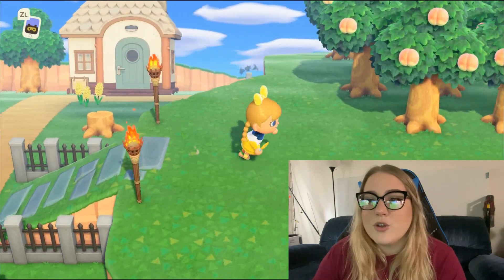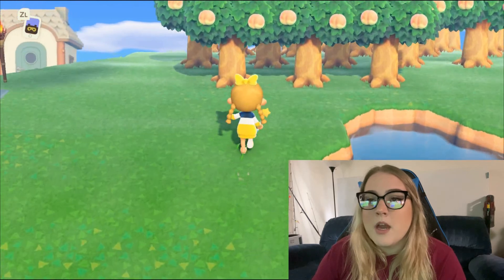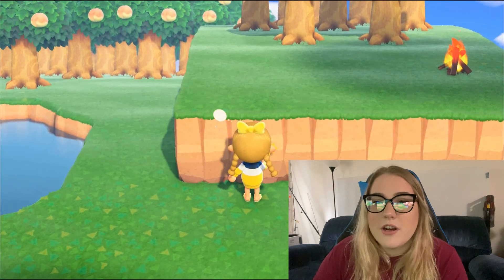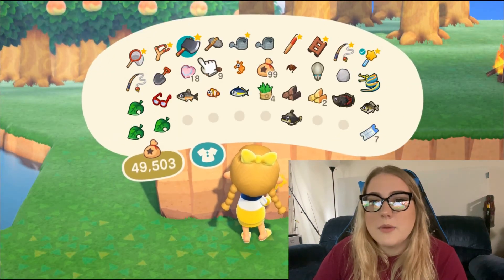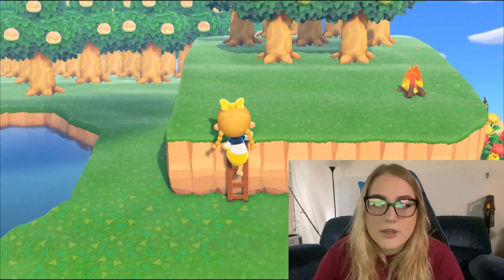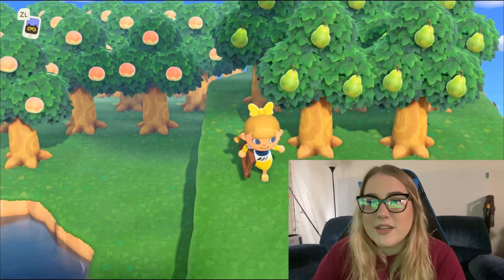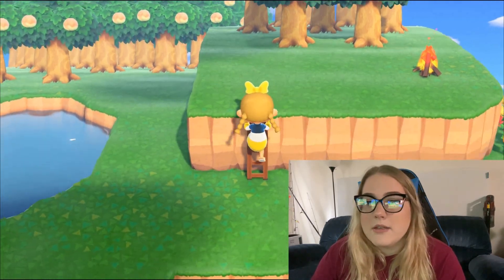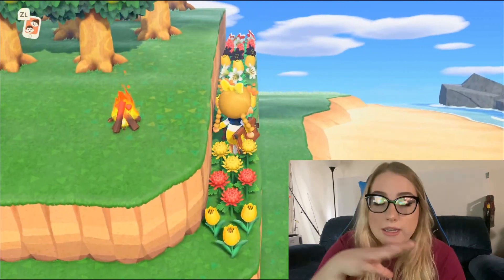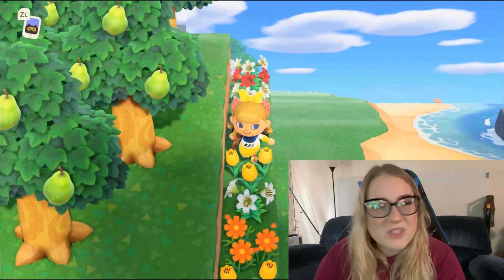Right here we have an incline to our fruits - awesome! So these are the peaches, and we have a ton of those. Those are our native fruit on the island. And then up here I need to build an incline - I keep forgetting to do that - but right here are our pears. They have a lot of them, they're just kind of eh. And then back here, what I'm trying to do is build this whole back row of flowers.